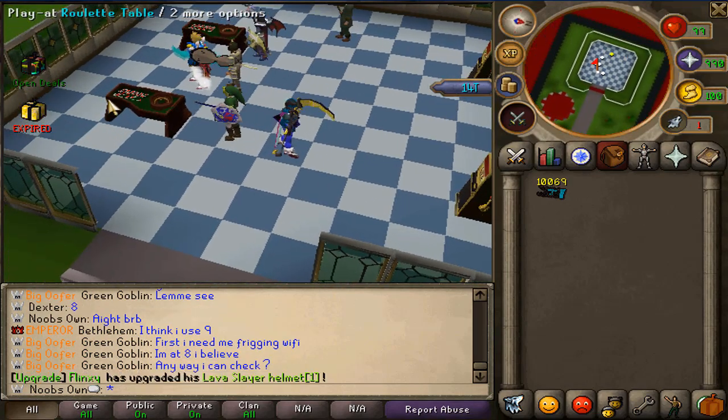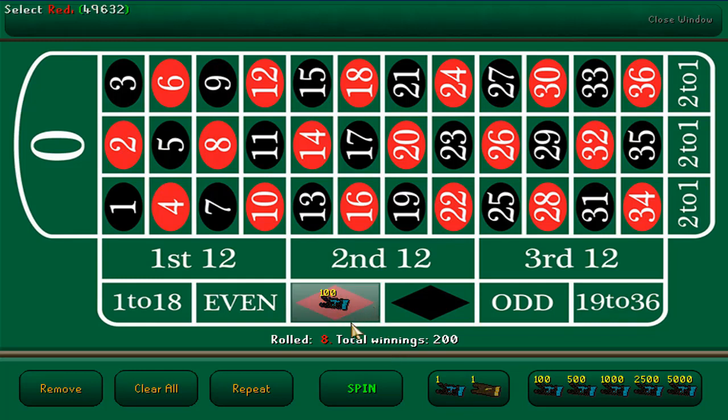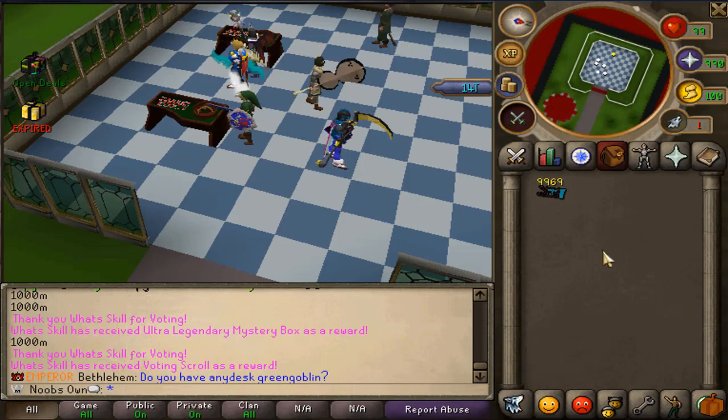Moving to the roulette table — the interface looks really nice. Let's do 200 bill spin and have a look. Let's put 100 on black, 100 on alt, and 200 on red. We won 400 so we basically lost nothing. Let's try again — we actually won more because we put on all this. We won 600 bill cash, which goes straight to your inventory, which is very nice.